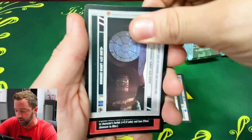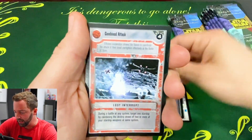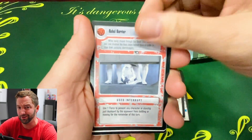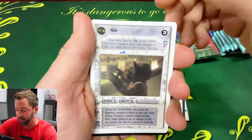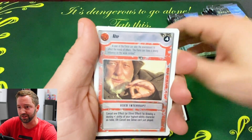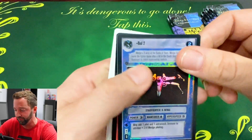On one of my other videos I was busting a Reflections pack and somebody said, 'Hey, that interrupt foil is actually worth like 20 bucks.' I was like, really? I looked it up and every time I look at prices on this, I only focus on the ultra rares.